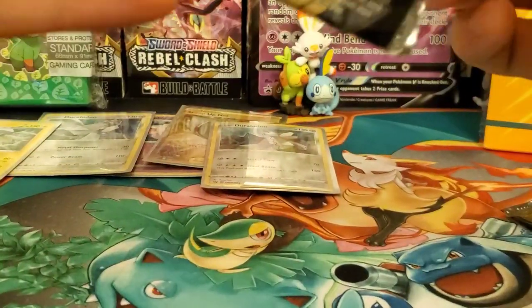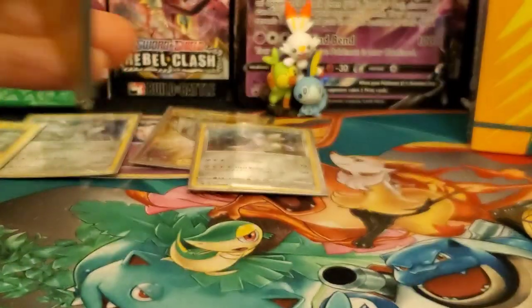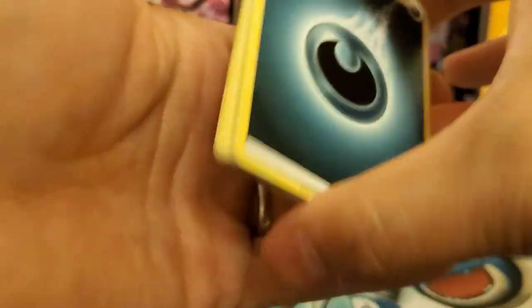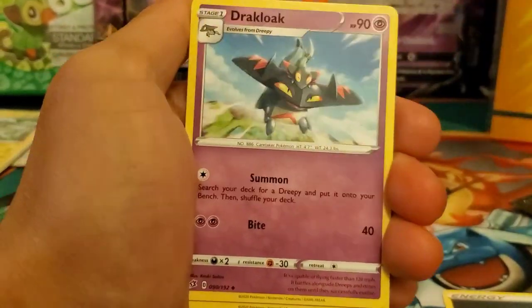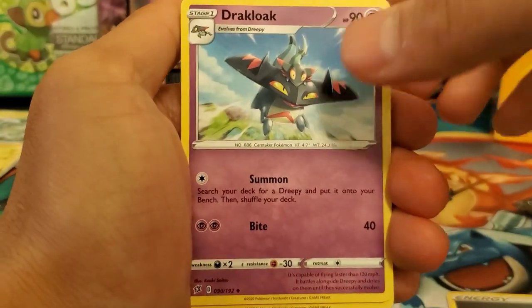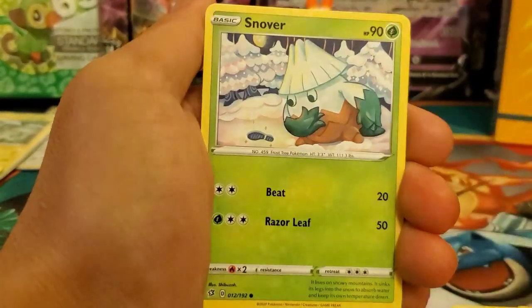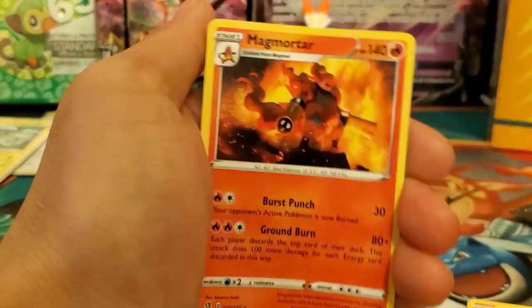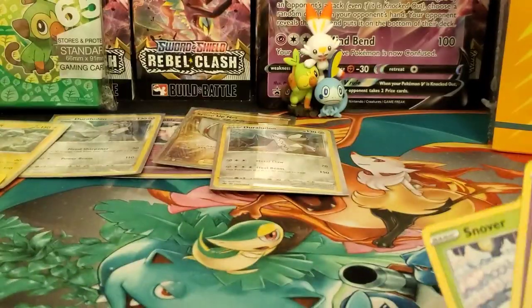We still have quite a few packs to go — still need to get the whole ETB open. I forgot to cover up the code again. Second pack of the blister: Dark Energy, Chatot — which I needed — Dracovish, Lampent, Electabuzz, Scovet, Snover, Natu, Trubbish, reverse holo Milcery, and a Magmortar regular rare. I'm not sure if I need that one.